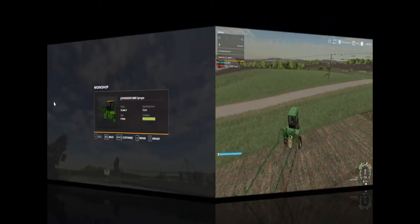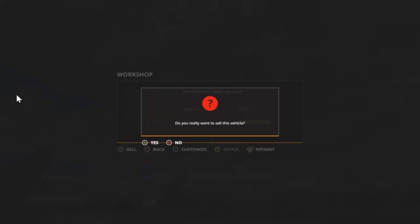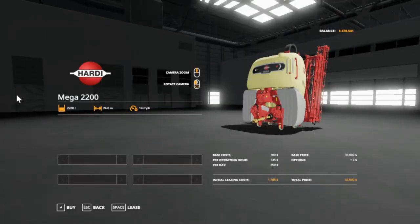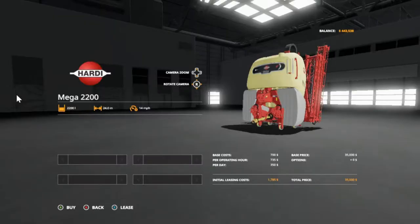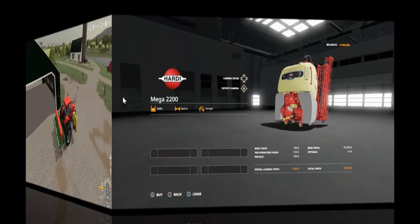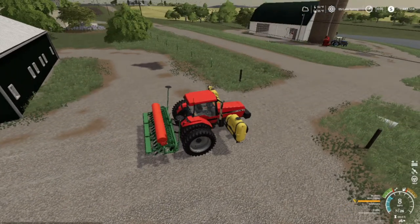You're gonna sell this for $19,464. Well first, I'm customizing it, yeah, because I customized it — you gotta repair it before you sell it here. So $19,469. All right folks, this is what we're buying right here — it's supposed to be the Mega 2200 by Hardy, a smart sprayer with built-in section control that shuts on and off when you get to where you've already sprayed.